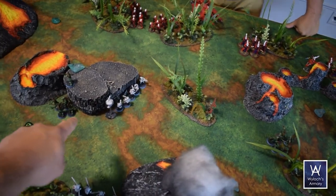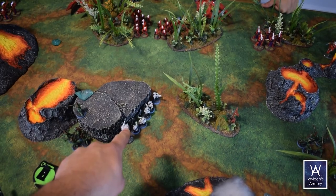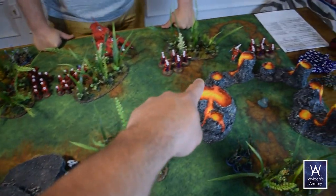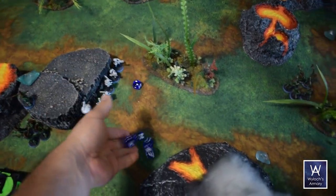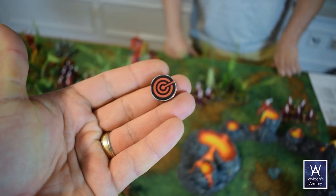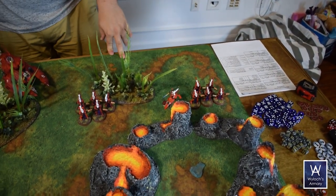Top of round one — I activate first. The spotter squad moved six inches over. Spotting lasers aren't weapons so no cover modifier — straight up on a four-up. One spotting laser targets the Wraith Suit squad — rolls a two, no laser. Four lasers going into the High Seer on the jet bike — one lands. I put the spotting laser token on the jet seer. That's the activation.